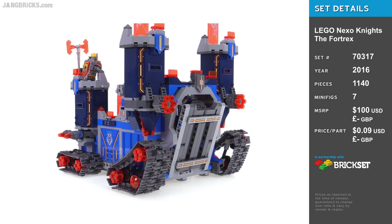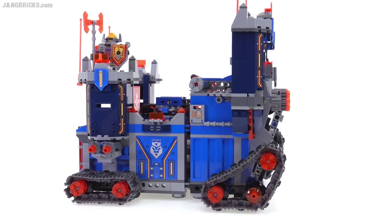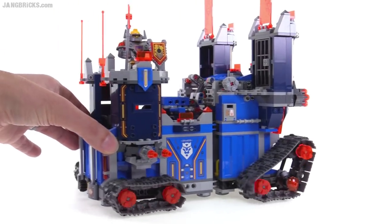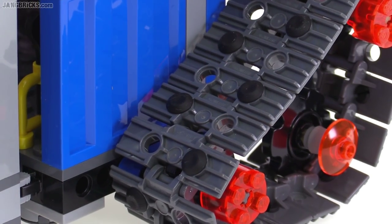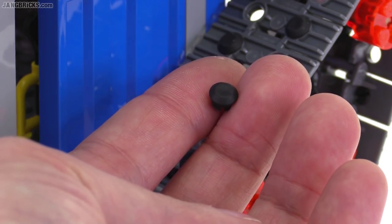This is supposed to be exactly what it looks like: a castle on tank treads. It does actually roll, and it rolls a lot better than it would have a single season ago because they now have these little tire inserts. They fit into a Technic pin-sized hole, which goes great with that tread, and they are made of rubber so they give you extra traction.